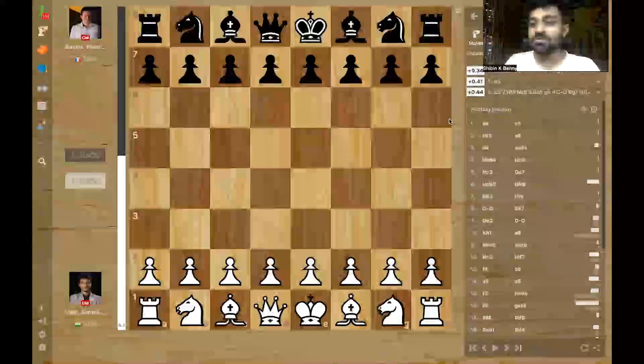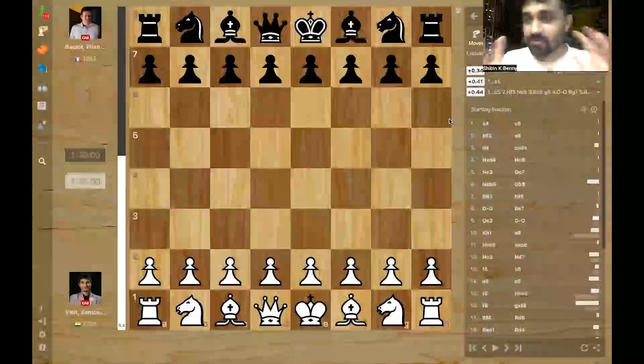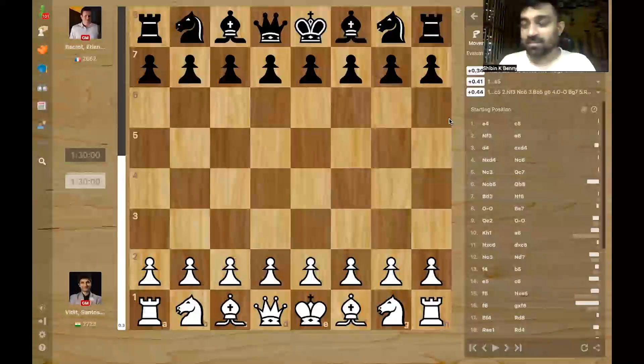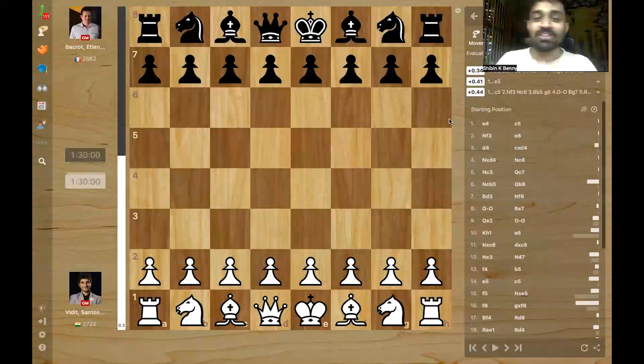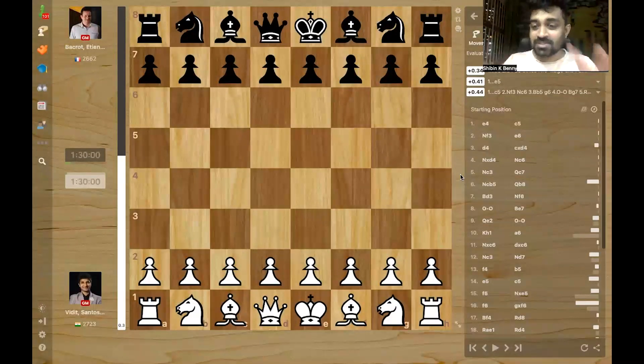If you ask me what was the most beautiful game of round 4.1, that would be Vidit Gujarati versus Etienne Bakrood — an Indian player versus a French player. It was a beautiful attacking game straight out of the opening against a Sicilian by Vidit. This is going to be a treat to watch and analyze.